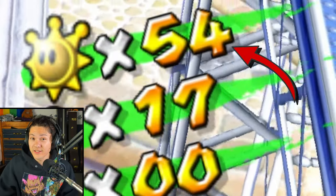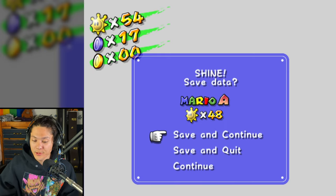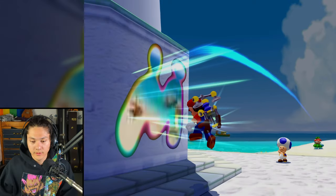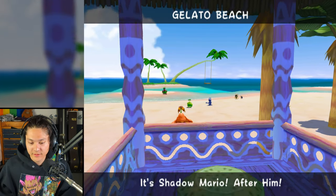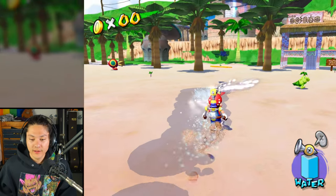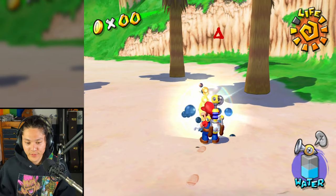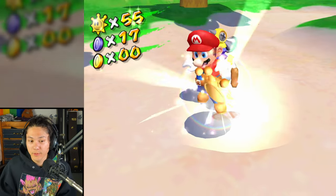We got the Shine Sprite — we're up to 54 Shine Sprites! We caught Shadow Mario in Rico Harbor. Next let's go over to Gelato Beach. There he is — Shadow Mario on the beach. Let's go get him. Spray — I got him! There we go, here's the Shine Sprite for Gelato Beach, Shine Sprite number 55.